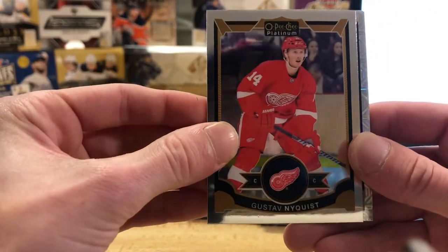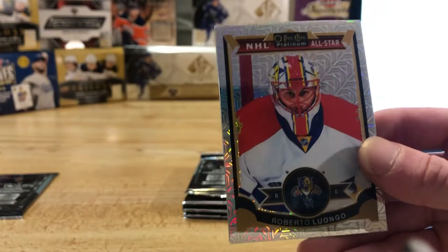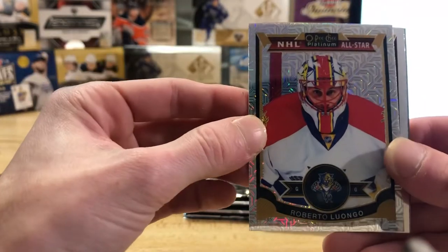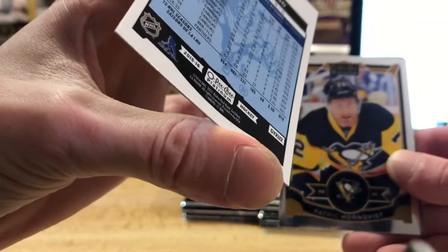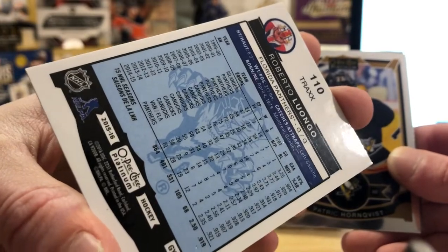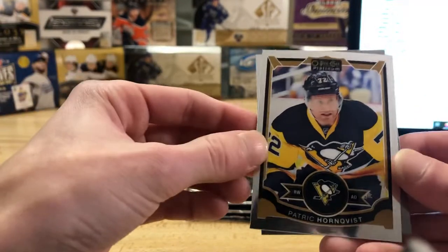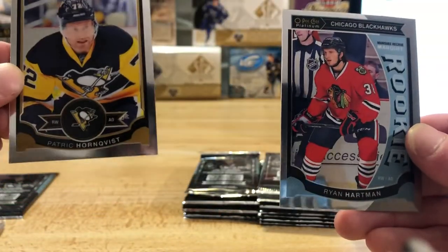Alright, looks like we got an insert here, some color. We got a Trax — I believe these ones are called — the Roberto Luongo for the Florida Panthers. So yeah, that's a Trax insert there, as you can see on the top of the card, number 110. Florida is going to be Bert on this box, so Bert you'll be hitting the Luongo there bud. And we got a Hornquist and a marquee rookie of Ryan Hartman for the Blackhawks.